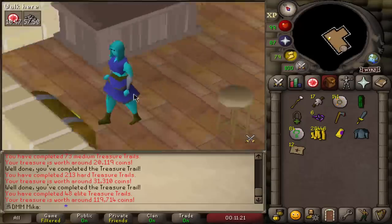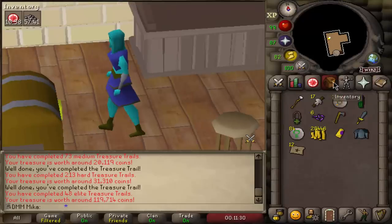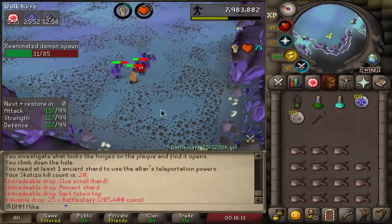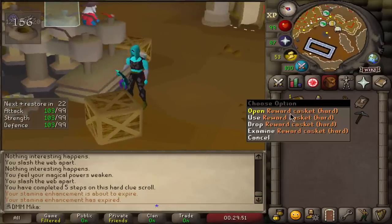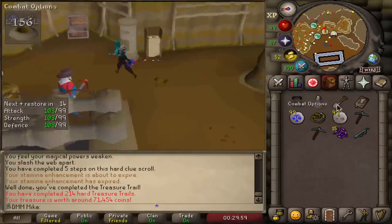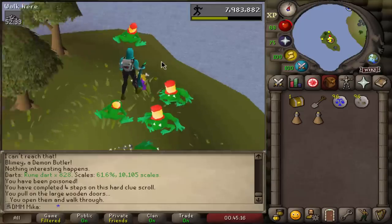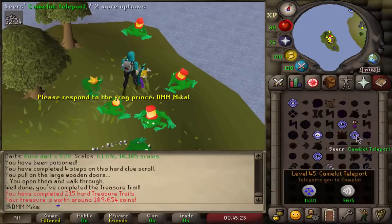That's some messed up stuff. The good side is that this account has 22 dark totems so we can just farm Skotizo. Back to Skotizo we go. We have 20 KC on this account and we just got a hard clue scroll and dark totem top — not bad. We're gonna drop the firelighters and kill more Skotizo. Another hard clue scroll — where are we going? Wilderness Volcano. Perhaps the luck on the Iron Man will change. A 100k clue, you cannot really complain.